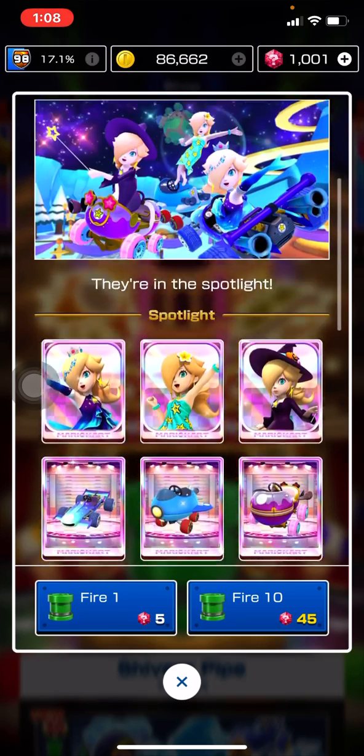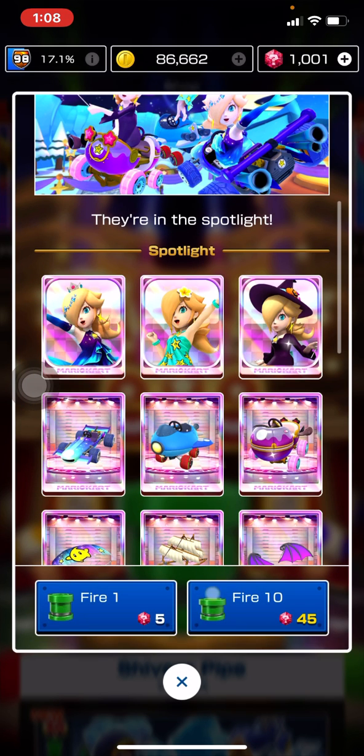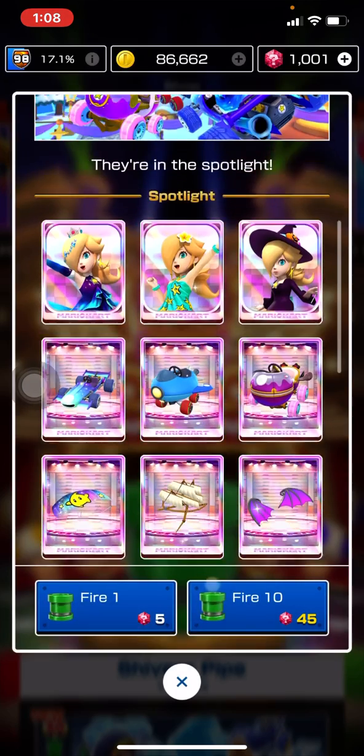But if you do pull in this pipe, I would definitely go for Rosalina Swimwear if you don't have her already. The cone box character is also a good one to invest in, but yeah, this is actually a good 100 pipe.